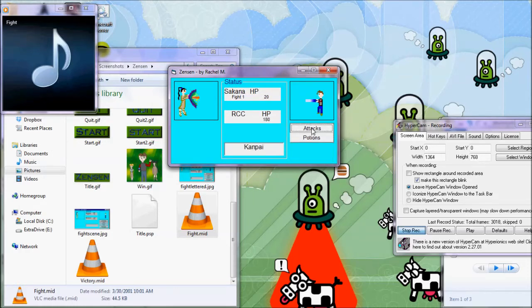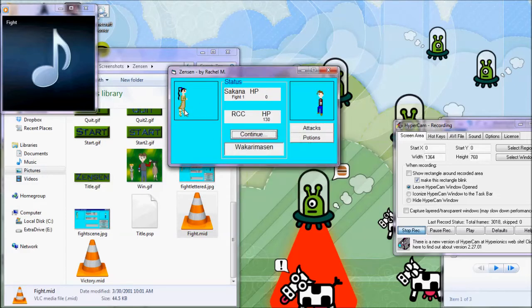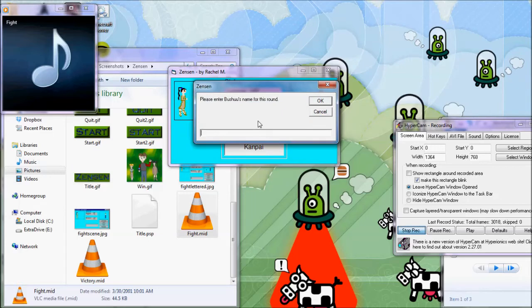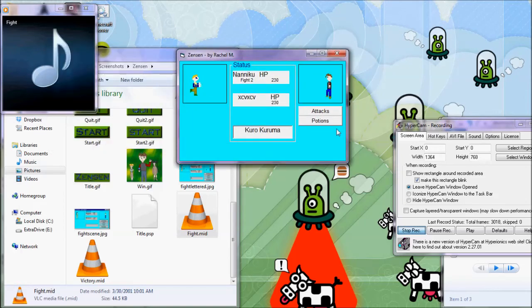You attack by clicking things. The attacks are in Japanese. She's gonna keep attacking — so I had better continue before I die. He's using the Kuro Kuruma; I better use a Kinoko. I was not exactly good enough at anything related to programming to make any sort of fighting game, so this was the best I could do.